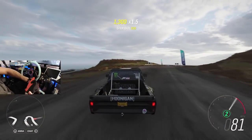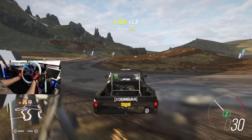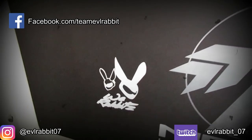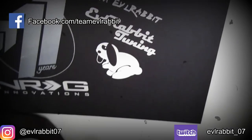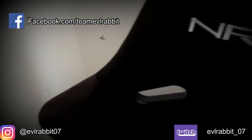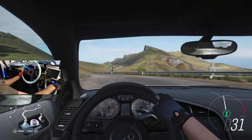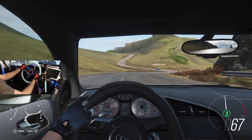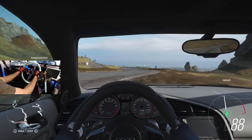What's up, everybody? I'm Evil Rabbit, and we are here on Fortune Island in Forza Horizon 4. We have treasure chests and everything that we need to unlock because I need to work my way through this story.